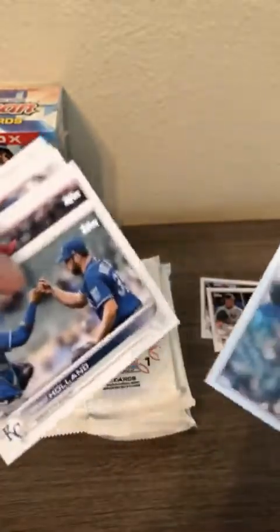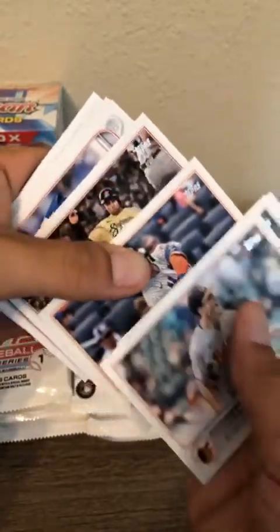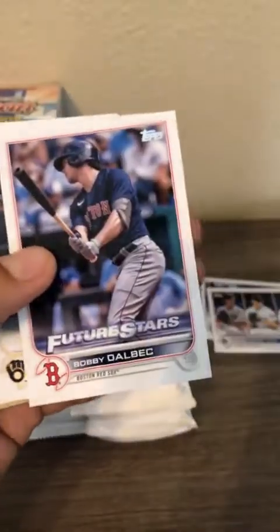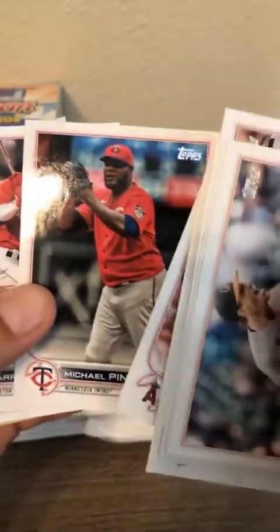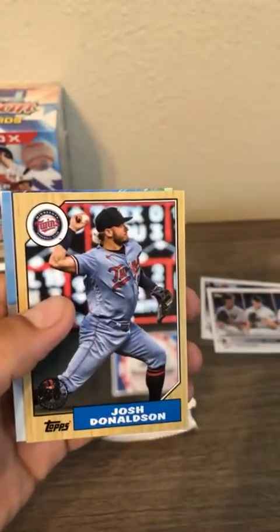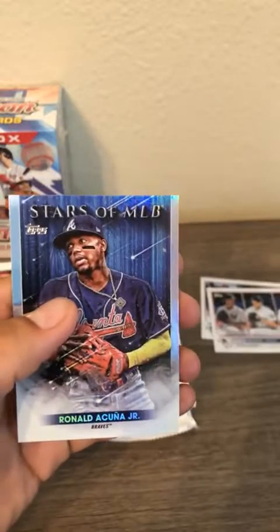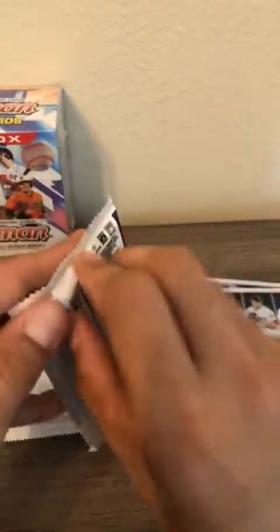John Means on top, Greg Holland, Nolan Arenado, Pete Alonso. Lot of landscape cards to start this pack - Mookie Betts, Bobby Dalbec Future Stars, Jake Burger, Shohei Ohtani, Michael Pineda, Jeron Duran - I believe he just got sent down to the minors not too long ago, still getting penny sleeved. Josh Donaldson and Ronald Acuña Jr. Stars of MLB. Next pack.